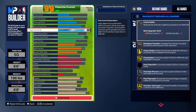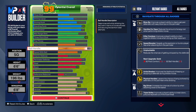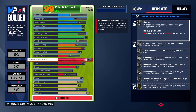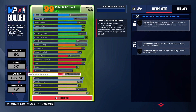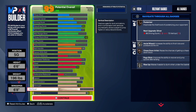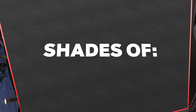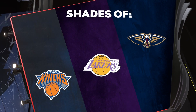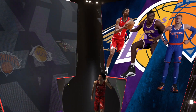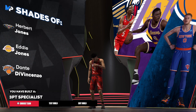Final stats: 84 post control, solid three-point and free throw, 85 ball handle, 85 speed with ball, 85 perimeter defense, 85 steal, 70 block, 81 speed, 73 acceleration, 74 strength, 70 vertical. Now for the shades — we have Shades of Herbert Jones, Eddie Jones, and Dante DiVincenzo. The build name is 'The Infamous Three-Point Specialist.' That's the build — I'm out of here!